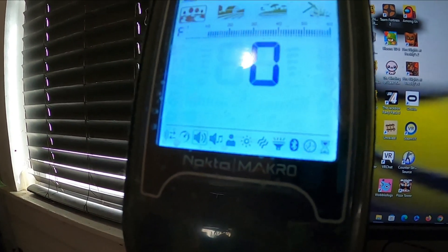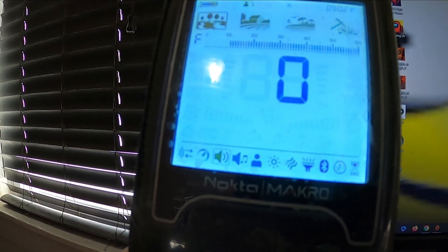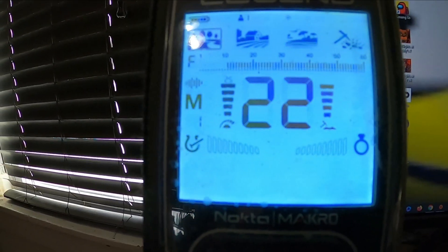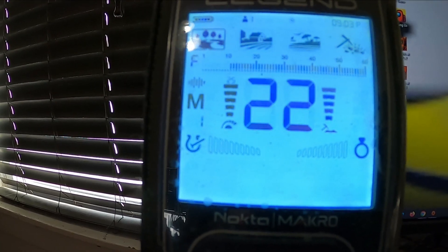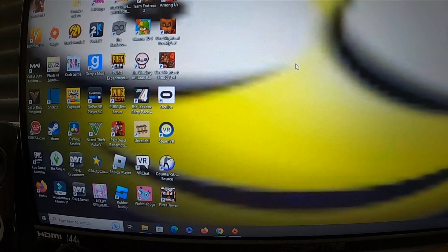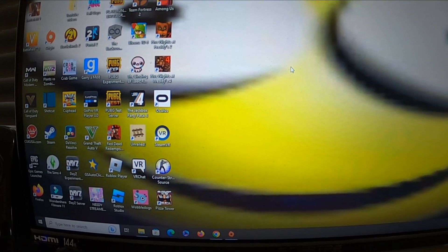Turn the volume back down. Shut it off — and now it's shut off. Turn it back on, and up here it says 1.11. Your Legend is now fully updated to version 1.11 and you're good to go. Don't forget to go back into your computer and turn your security and firewall back on. You're all set.